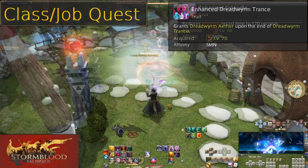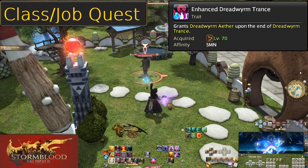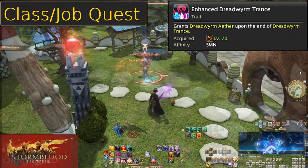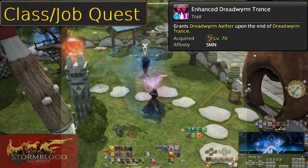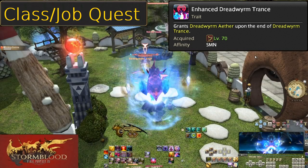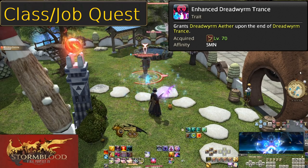Level 70, Enhanced Dreadworm Trance. Whether you use Death Flare or let the timer run out, the end of Dreadworm Trance will grant you a stack of Dreadworm Aether, displayed by a dragon head UI element that turns blue after your first trance, then fully blue after a second. Get two stacks of Aether and then we can use Summon Bahamut.